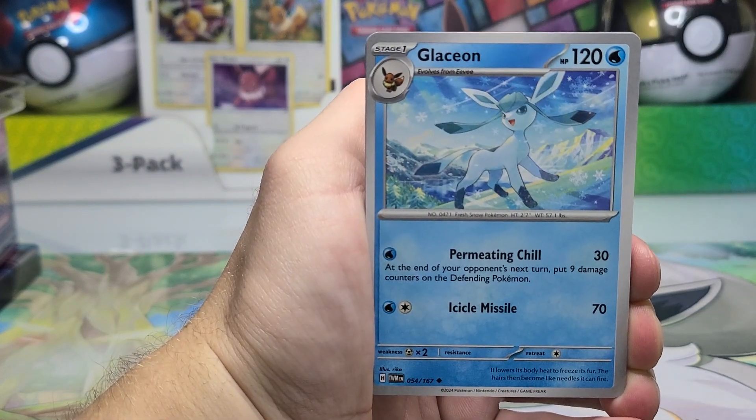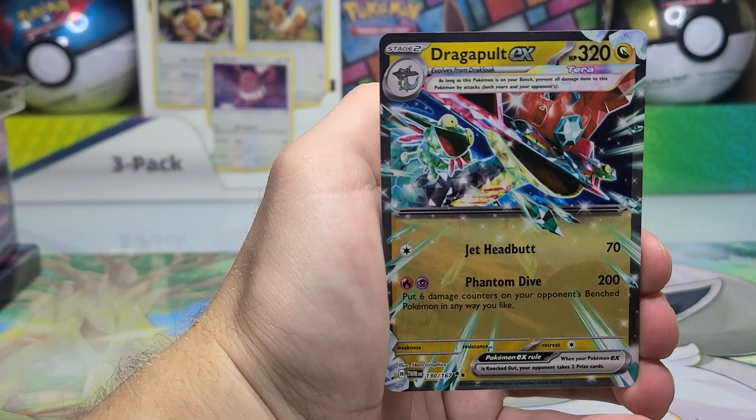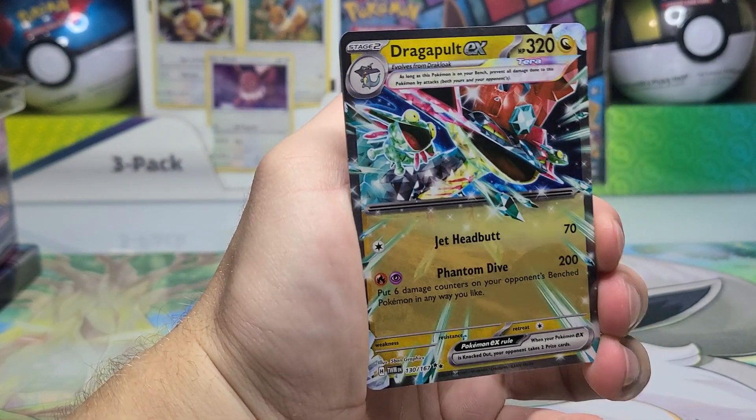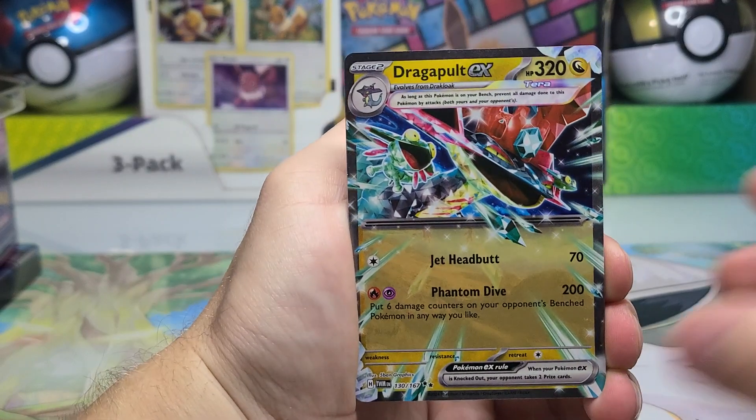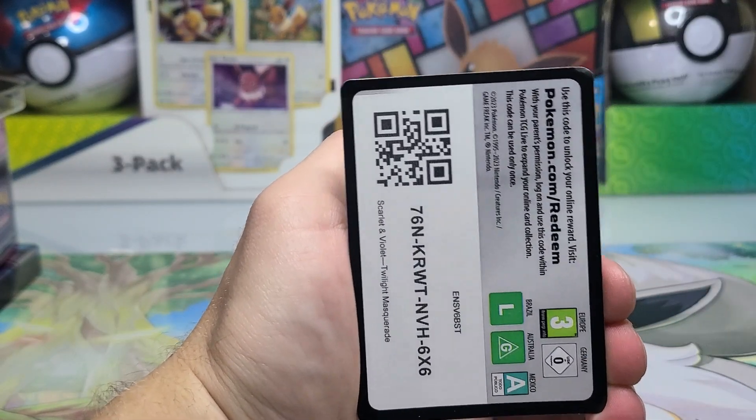We got Jamming Tower, Glaceon, Snorlax Reverse — not bad — a Tinglu, and a Dragapult EX. I forget if Dragapult is one of the more playable cards from this set, but I think it might have been. Energy and code card.